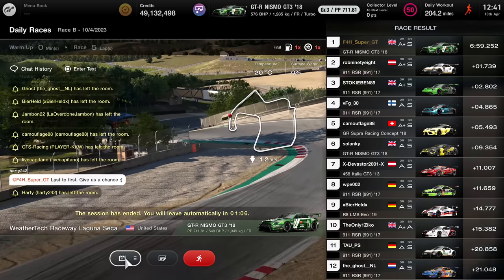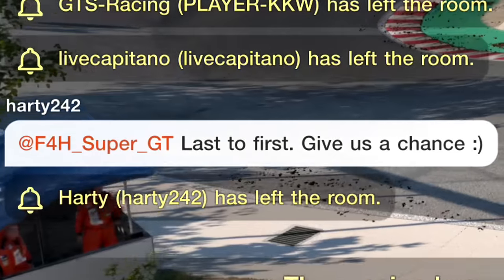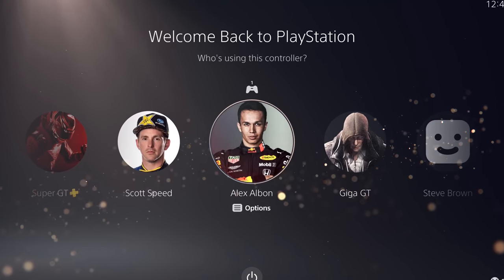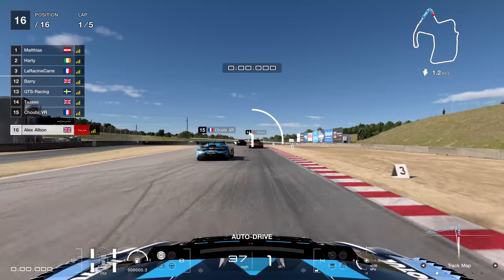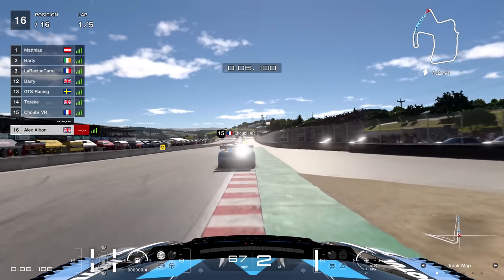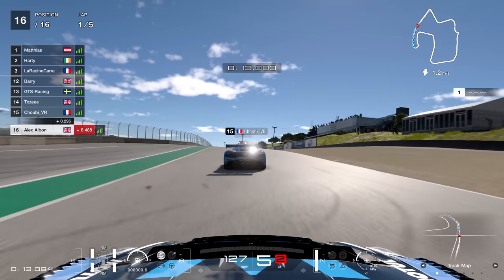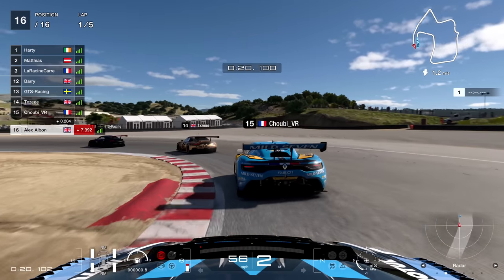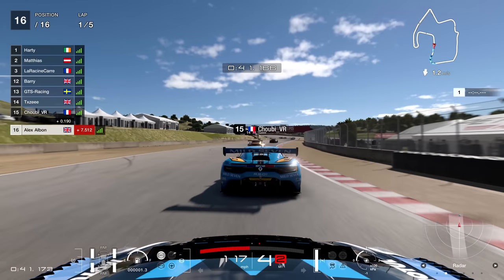A guy in the chat suggested I try to go from last to first to give everyone a chance — so it's time to unleash the Albon once again. On that account with a Williams livery on the car, it's time to go from the back of the pack — 16th out of 16. The frustrating thing about starting this far back is they have to start around the final corner, and the final four people on the grid start quite a long way back as a result. A lot of work to be done.